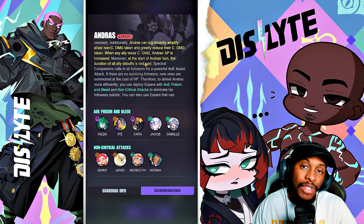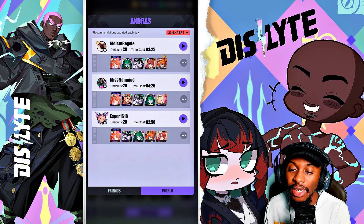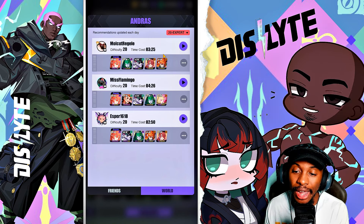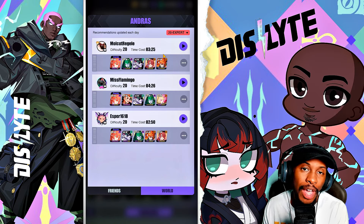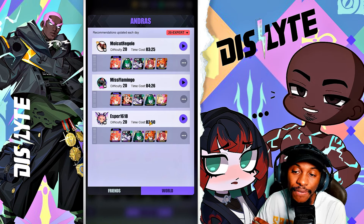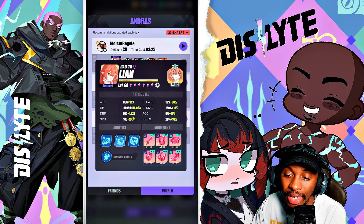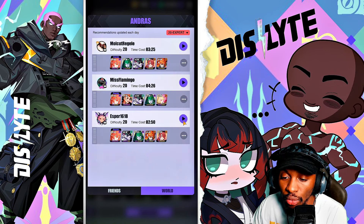You can also use espers that can extend debuff durations to make poison and bleed on the boss more reliable and effective. Andres' Bone Piercing Thorns deals high true damage based on attack and inflicts Gangrene on all enemies, significantly reducing enemy healing — so using espers who excel at attack down and healing shield will improve survivability. When they refer to healing shield, they're literally saying have Leon. Looking at the options: Hilda, Ife, Kara, Jacob, Camille, Jenny for non-critical, Javin, Meredith, Nora.